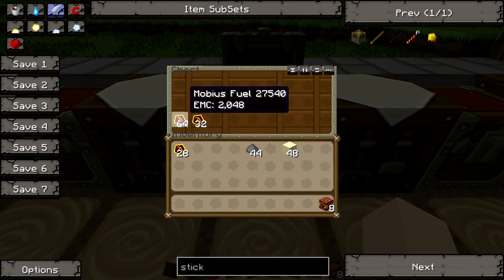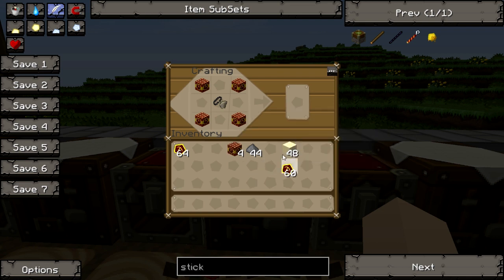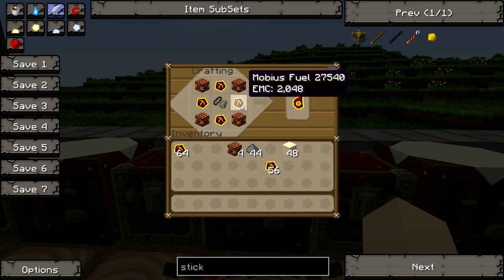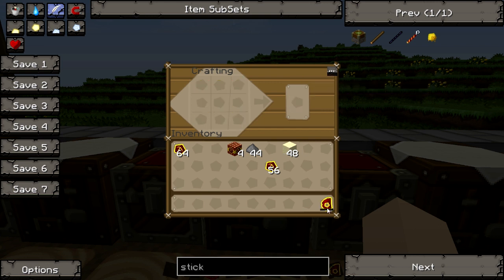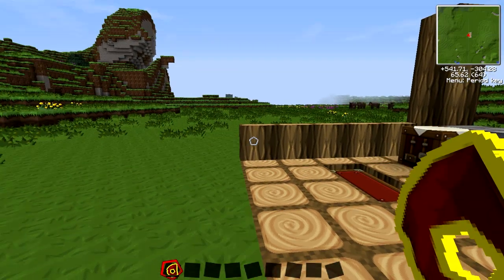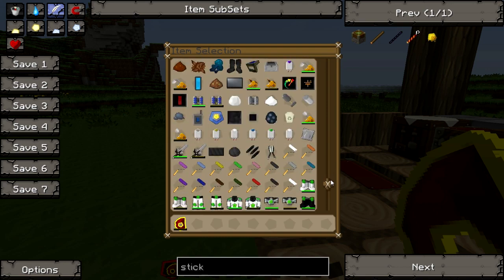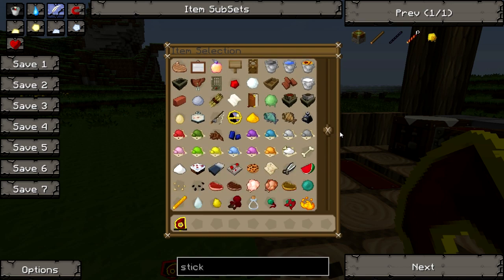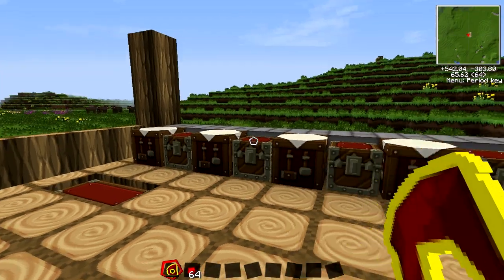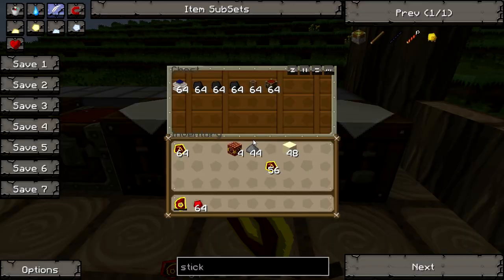What you're going to need is the rest of the Mobius fuel, flint in the middle, Nova catalysts in the corners, and filling the middle will be your Mobius fuel — and that will get you your destruction catalyst. Now you'll need fuel for it, and that's either coal or redstone, or I think glowstone dust. We'll grab some glowstone dust just for the sake of this tutorial. We'll save the best for last.